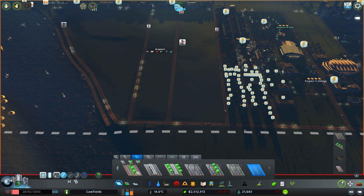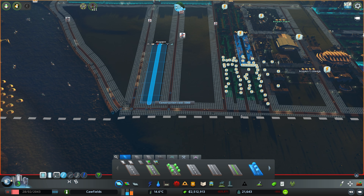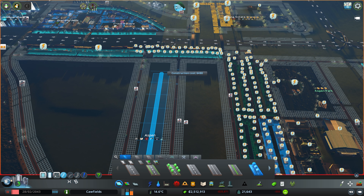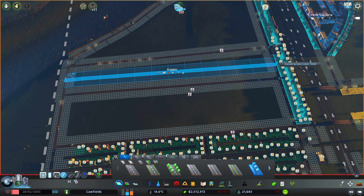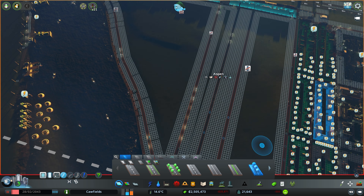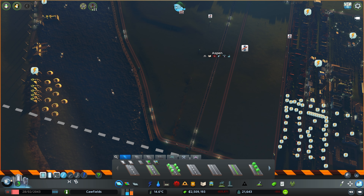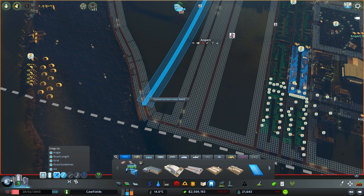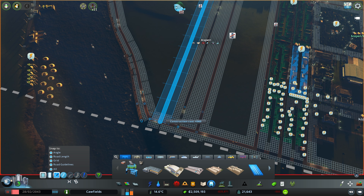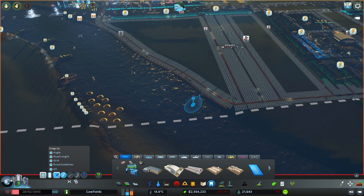We'll go with a standard two-lane road but put a nice median tree in the middle. It goes all the way through, but you can see we have some discrepancies with where the housing is going to take place - this road is really off-center so we're going to get rid of that and put it back in so it looks a little bit more appealing. I'm trying to get things looking a little bit more straight in this new residential district and it should now match up nicely.